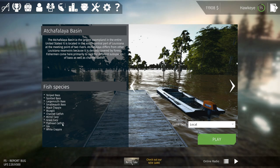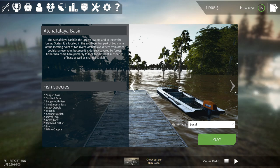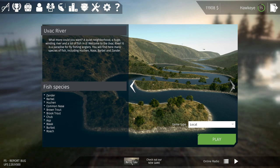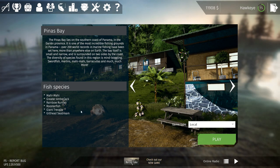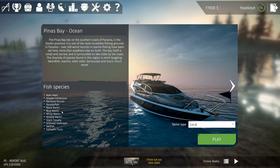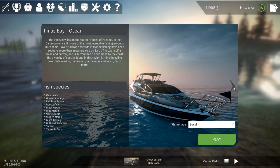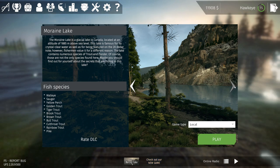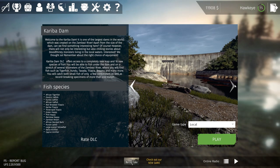That one had quite a few added to it. The Atchafalaya Basin - they added the flathead catfish and eyed, though that's a little strange; I'm not sure that species belongs there. The Olvak River had the asp, bleak, and burbot added. Panas Bay has the giant trevally, gilt head, and sea bream added. The ocean version now has the giant trevally, gilt head sea bream, sailfish, and yellowfin tuna - definitely going to have to check that one out. Rain Lake - yellow perch, sauger, and walleye might all be new.